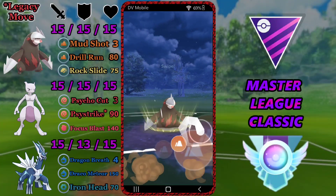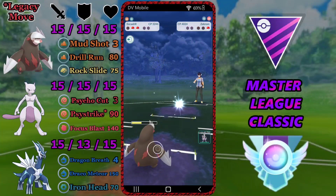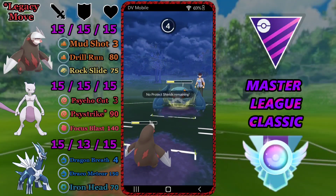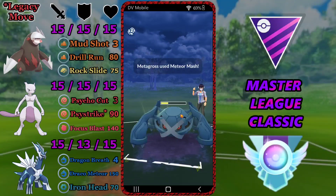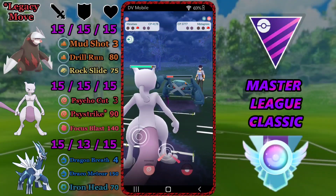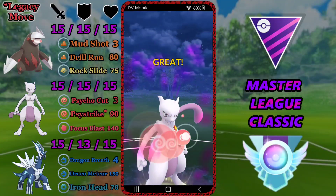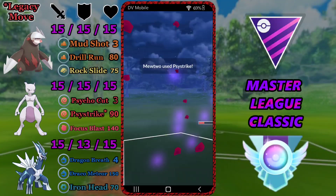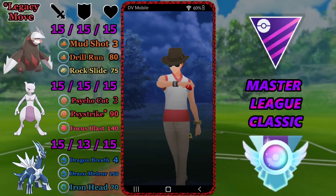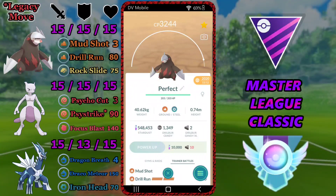We're pairing Excadrill with Mewtwo in the safe swap position. Mewtwo is probably one of the strongest safe swaps in the Master League. You can have a variety of charge moves — you really do want Psystrike, it's very strong and versatile. Then you can have Shadow Ball, which is a legacy move, or Ice Beam to threaten Flyers like Lugia and Yveltal, or Focus Blast to threaten Steels. Focus Blast also does massive damage to Yveltal — it doesn't quite one-shot but gets it very close.